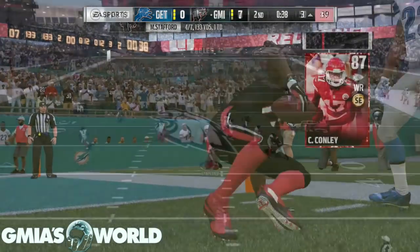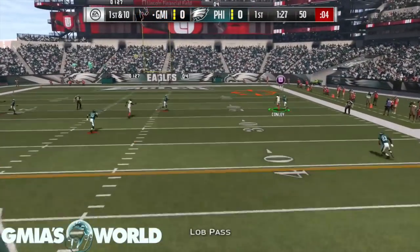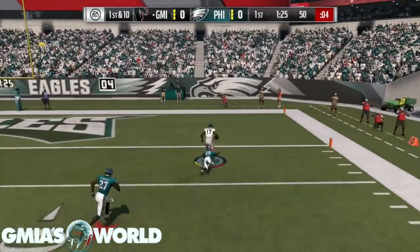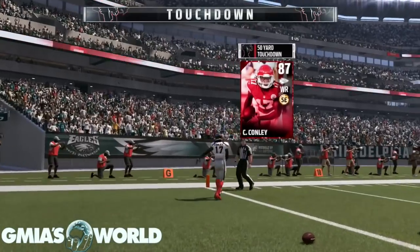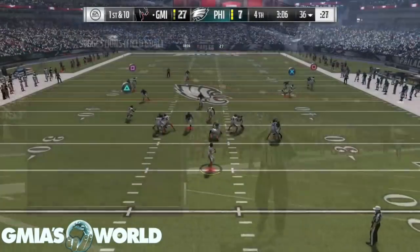That's a fade route, by the way — that's a definite fade route. And the fade route has been taken away this year a lot with the way guys drop the ball, but for some reason Chris Conley holds on to it. I'm just letting you guys understand — I don't know if you stick him on his hands or whatever.